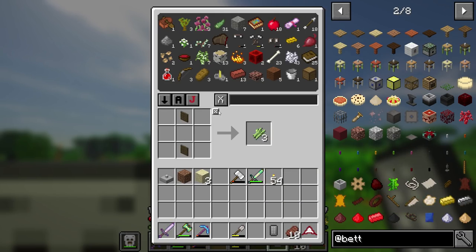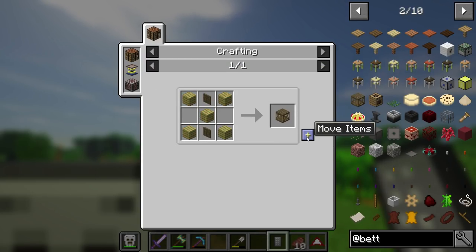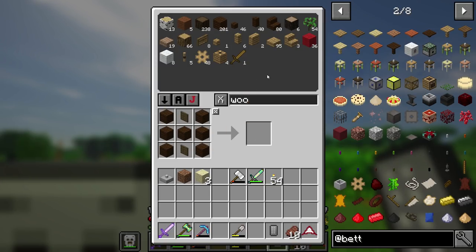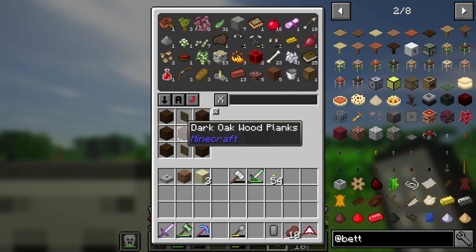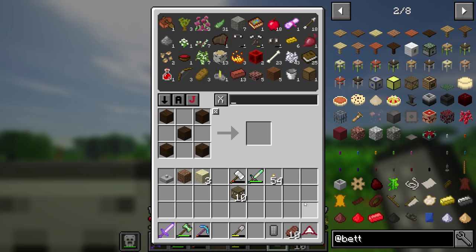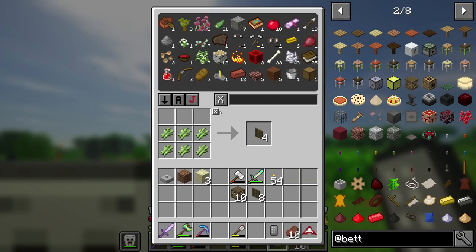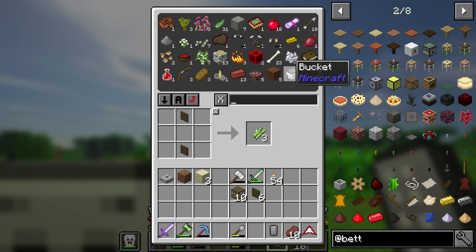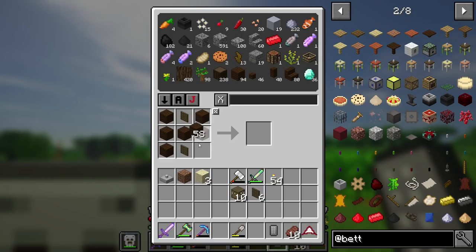I'll throw that in there. Looks like we're gonna need just regular wood — that's the problem sometimes with this device; it doesn't like to ore-dictionary everything. There we go, so now we can make a few platforms. We're gonna need at least nine for the bottom, and I want a couple extending up so I'll need a little bit more wicker. Two more will be just fine. That's why — it's also got Better With Mods stuff added to it, so you can actually use the Better With Mods saw materials for that. That makes sense.